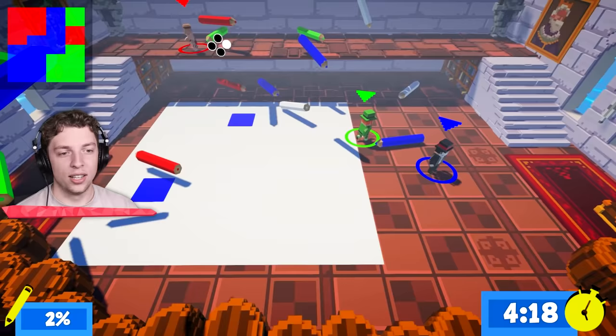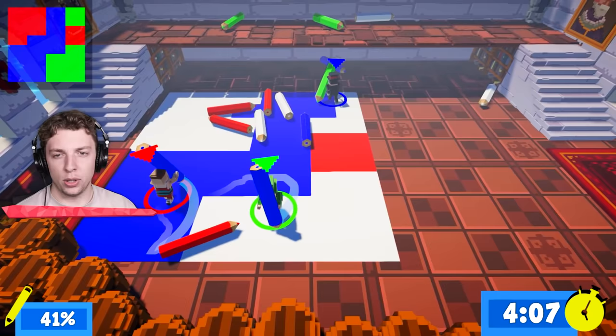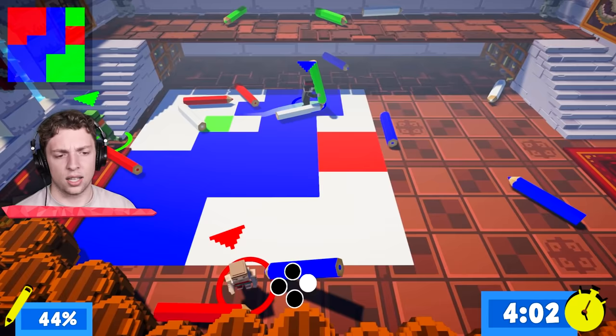It throws them around everywhere — how is this? Why are we over to the side? The painting itself has moved! We're both blue, Jelly — that's fine, it's okay. Green — what is happening? Why am I throwing it? I'll grab red. Red's supposed to be up here!